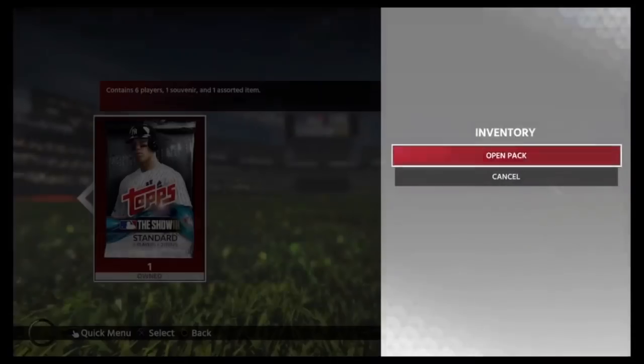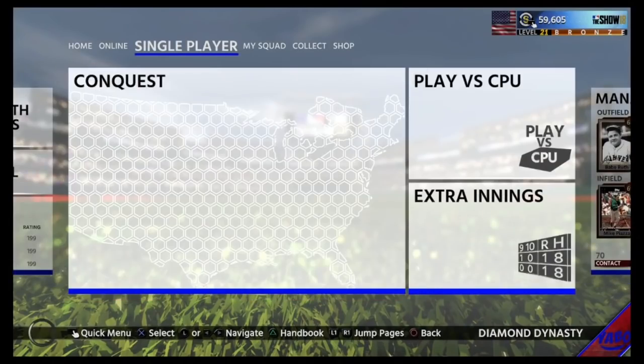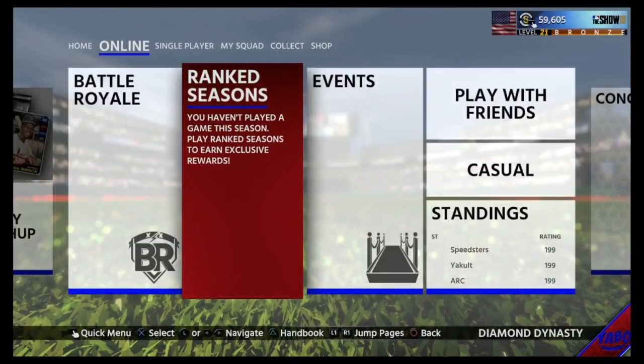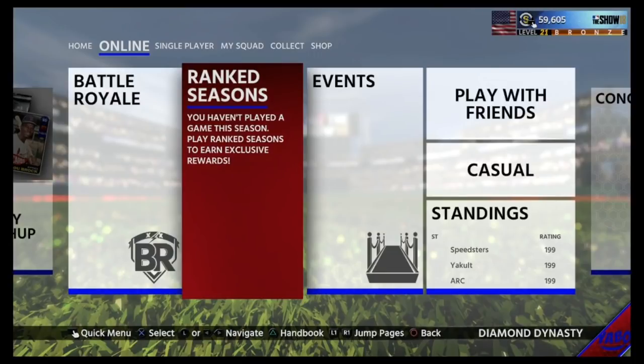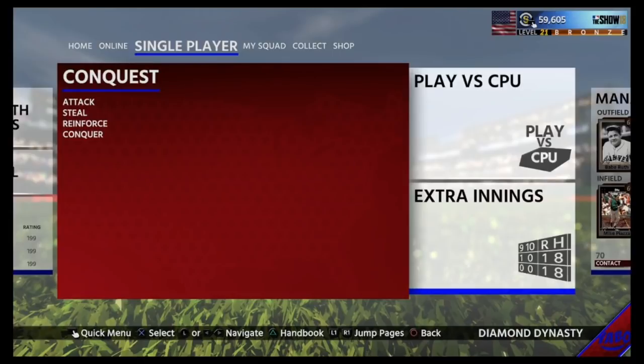Last pack of the video — and we got nothing unfortunately. But I showed you guys everything you get for beating Conquest, even though I haven't completely beaten it — I have a few more things to do. I hope that helped. My recommendation: I know you may want to go play Battle Royale or Ranked Seasons, but play Conquest first. It's great to learn how the game is played, what's different this year in gameplay, and it helps build up your team as a solid base. Beat Conquest once, then get into Ranked Seasons and Battle Royale. That's it for the video — take it easy, peace.